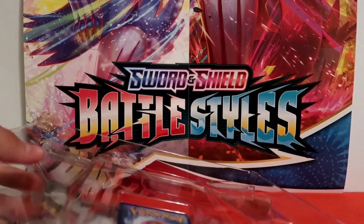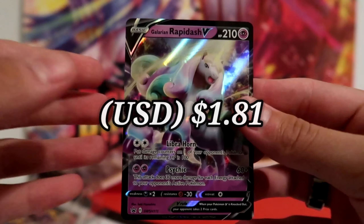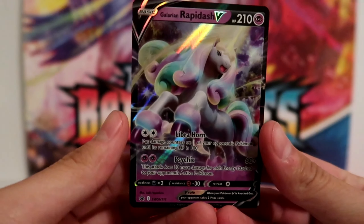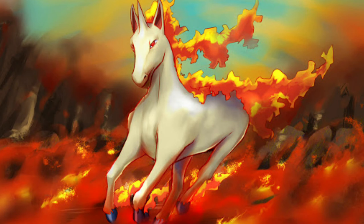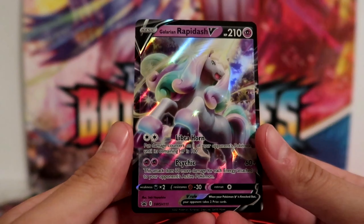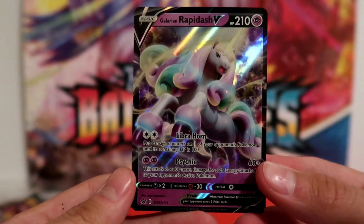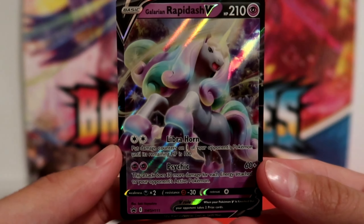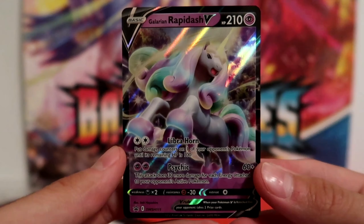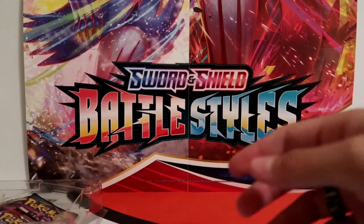On to the promo card itself. We have the Galarian Rapidash V. This is the standard size, exact same foil pattern, everything. And I'm not going to lie, I don't like this Pokemon. They took away my Fiery Stallion and made them just ugly. The card itself is actually very good in the TCG. Its first attack, Librahorn, for two colorless energy, puts damage counters on one of your opponent's Pokemon until its remaining HP is 100. That is great. If they got a VMAX out on their field with like 340 HP and you bring them down to 100, you can just slap them and take three prizes. It's wonderful.